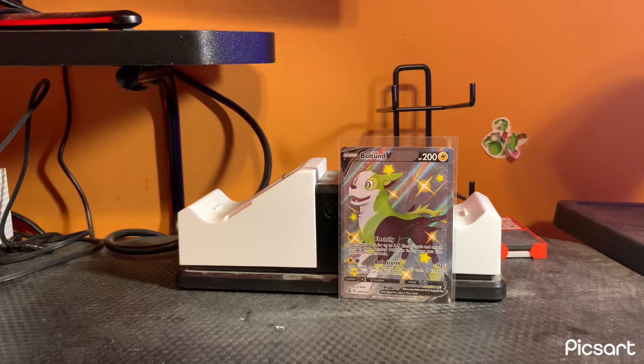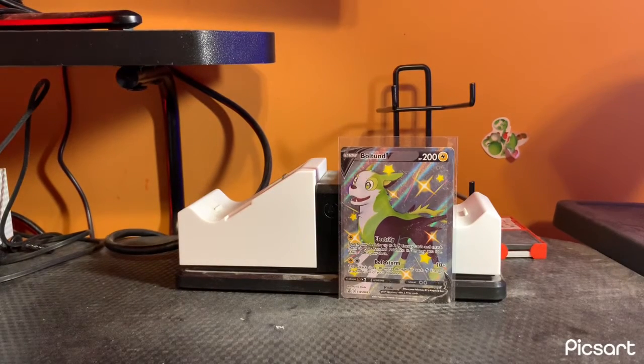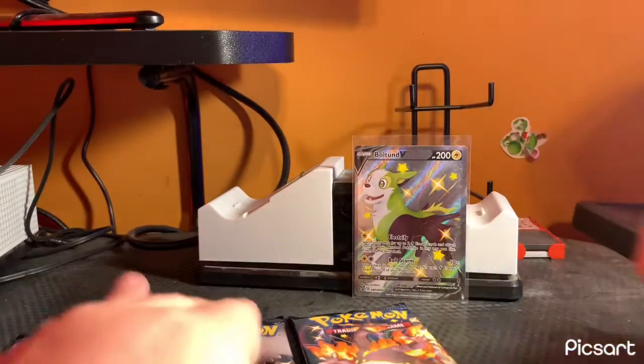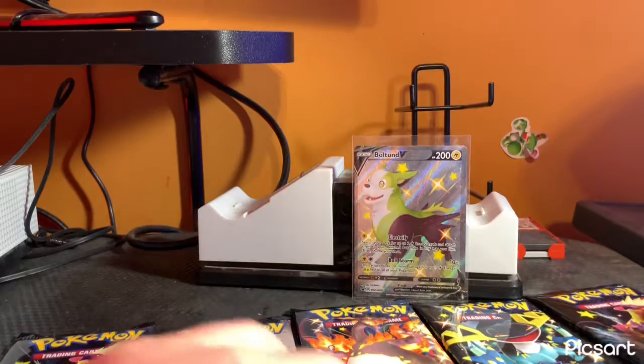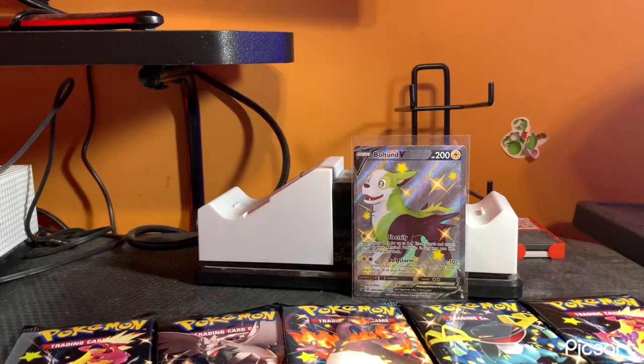This is the only sleeve I have on hand, let me get more. I got the oversized Boltund V and I'll put it right here with the rest of the oversized cards. This is the second one — I think the last one I need is the Cramorant. As you can see I have the Eldegoss right here. I think I got one of every pack artwork: Corbinite, Toxtricity, Charizard, Dragapult, and Toxtricity... wait, I guess there's only four pack artworks.